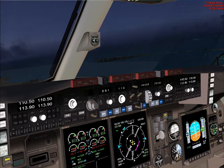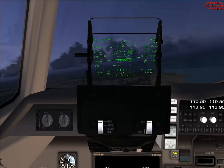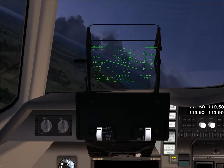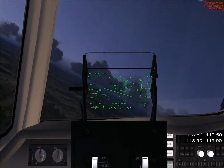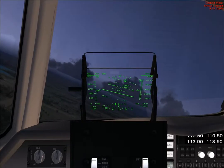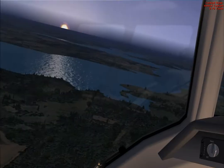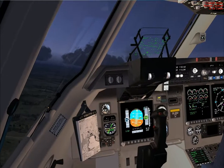Good evening, Noble 1266, in the climb, one six thousand, heading three two zero. Noble 1266, just leveling out one six thousand. Noble 1266, turn left heading two nine zero, climb and maintain flight level three four zero. Left turn two nine zero, maintain three four zero, Noble 1266.